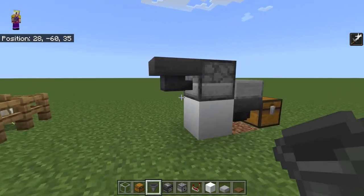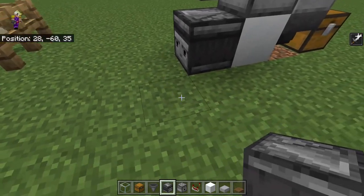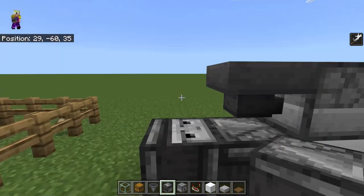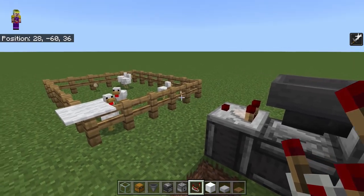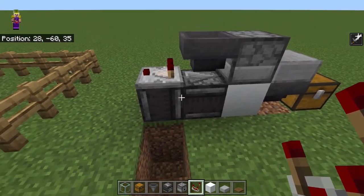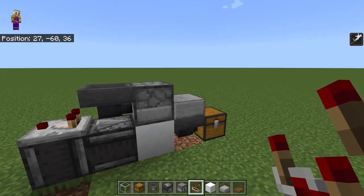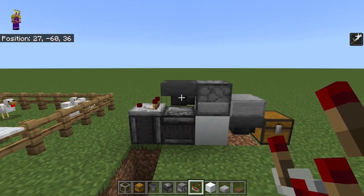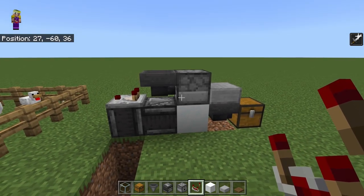Crouch-click a hopper into the back of the dispenser, and then I want two observers — one facing towards the back of the farm, and another facing upwards. Put a comparator which is going to read this hopper, facing out that way. What will happen is, as eggs come into this hopper, it'll power the comparator, that will power these observers, which will power the dispenser to fire that egg, to make a baby chick up on top of the slab. And even if you get more than one egg arriving at the same time, you should never get any build-up in your dispenser.